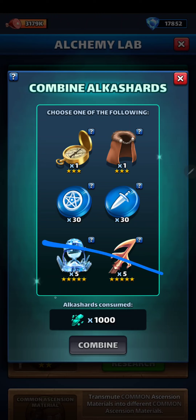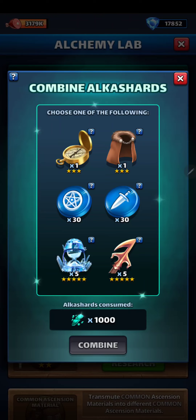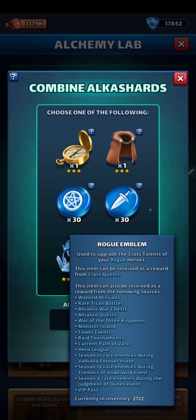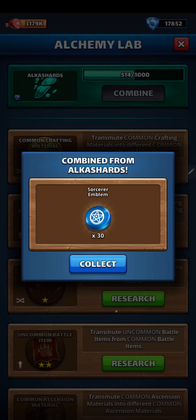First of all, we say no to the battle items. And then these two are three-star only, so we'll say no to those — only if it was four-star. On the emblems, let's see how many we have: 2,300, and it's almost the same for both. Now we'll go with the Sorcerer ones.